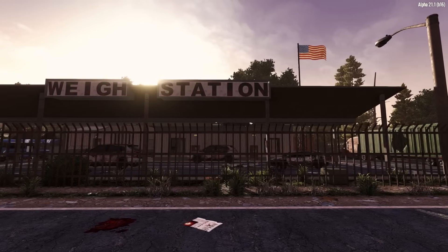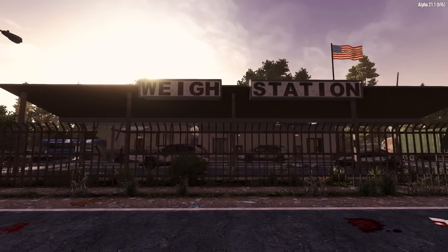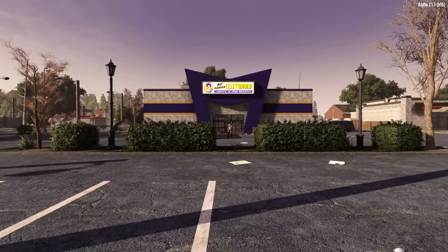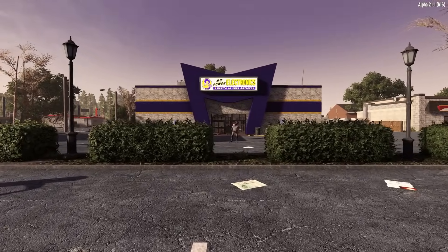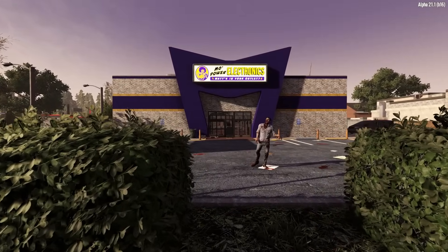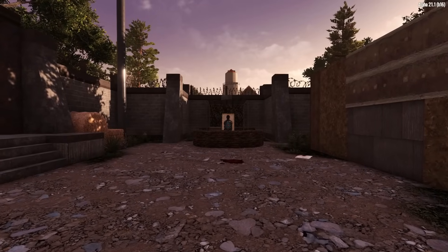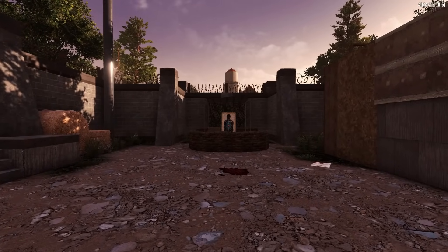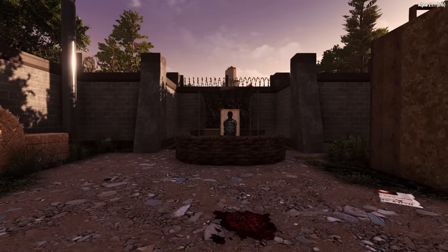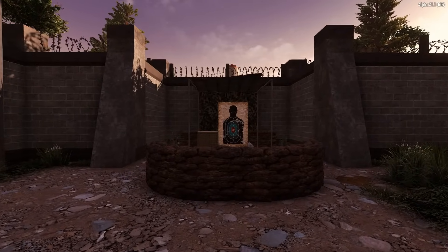Stormy and rainy weather has also been reduced, which should help to minimise frame drops in some cases, along with lightening the mood a bit in Alpha 21, as it can sometimes feel like it's always raining and that does get a bit drab. Finally, the last notable feature of the experimental update is the addition of lockable inventory slots by default, which will be a brilliant quality of life addition, especially when managing your inventory and loot containers.